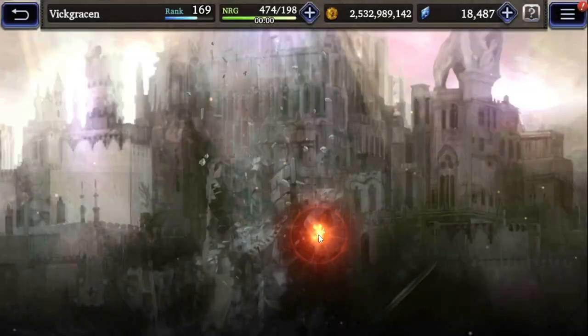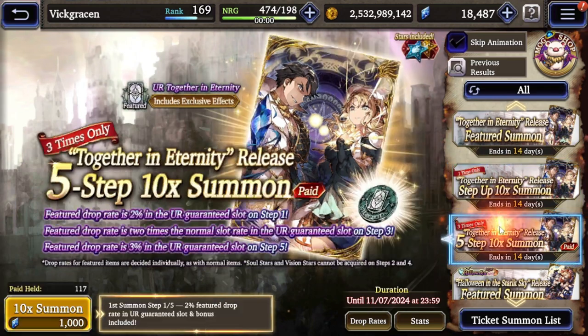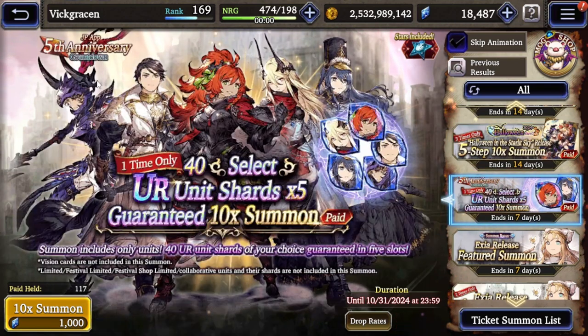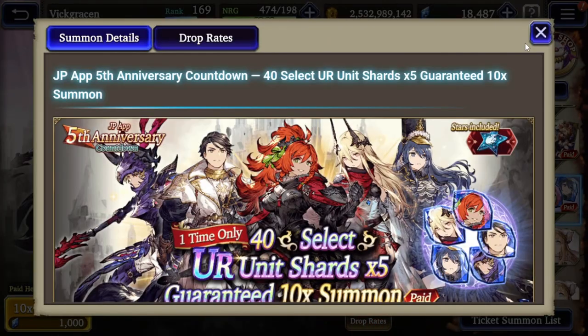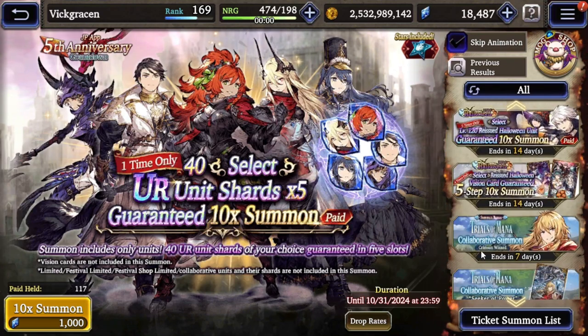So let's just hop right into it. We have the 'To Get It For Eternity' banner - just the standard stuff. And for the 5th anniversary countdown, you can do this for a thousand paid viz, get 40 select UR shards five times, and then a guaranteed 10-times summon. You can select 40 shards for a standard banner unit. I think it would be just better to save for the 5th anniversary - that's my opinion.